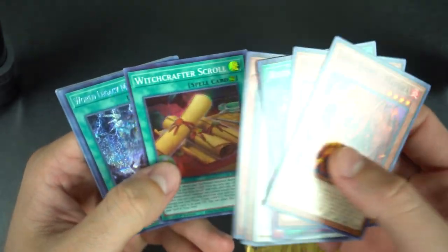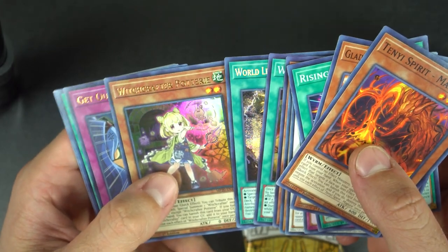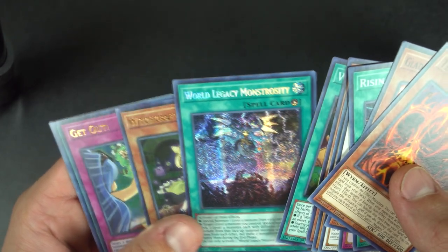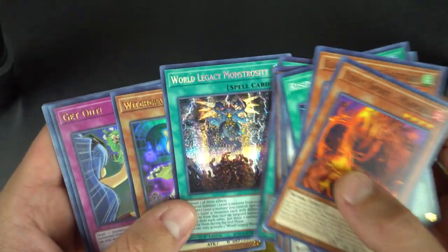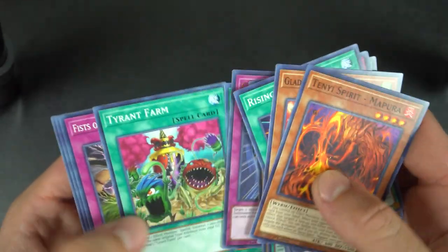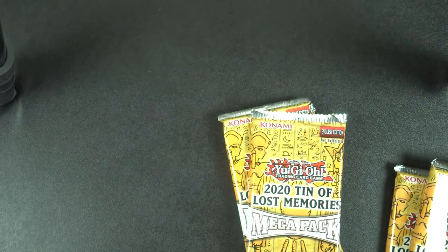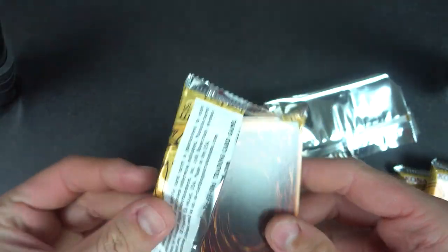A lot of Gladiator beast stuff I'm getting. Soul Disaster, Witchcrafter Scroll — I do have Witchcrafters. There's Ultras that were Legacy Monstrosity, by the way. Really good for Generators — I got a friend who plays that so maybe I'll give him that one. Get Out! — I feel like this is also a really underrated card. It wasn't too expensive but now it's obviously even cheaper. So the first pack was okay, not really anything too crazy. Hopefully the next two are a lot better.